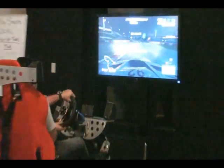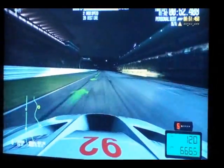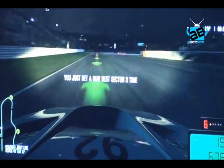One of the ways that Shift 2 has evolved from Shift 1 is helmet cam. We had a cockpit view in the first Shift, but helmet cam takes immersion in racing to a whole new level. When you brake, the camera will lurch forward, and when you accelerate, the camera lurches back.